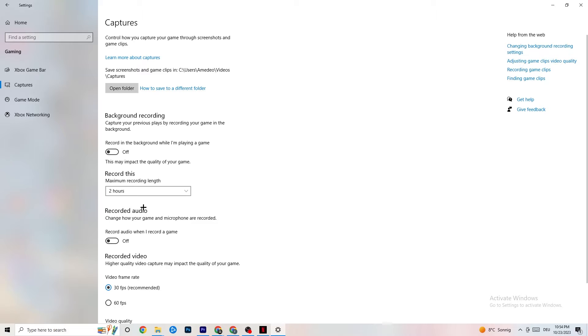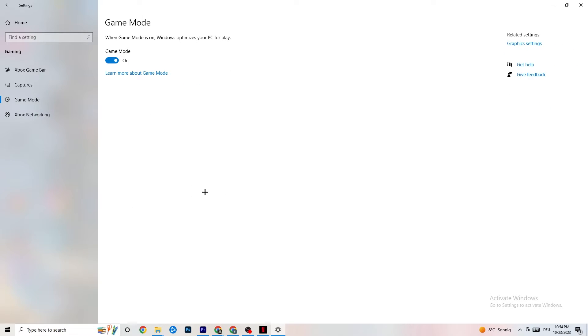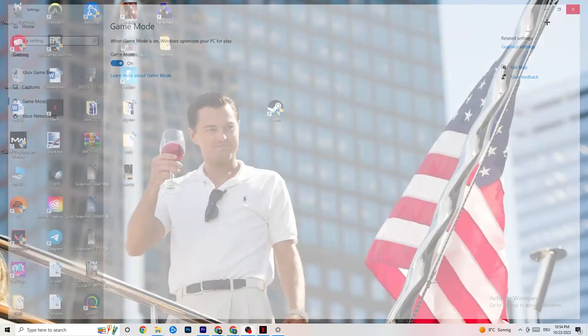Next, click on Game Mode. This one is tricky — I can't generalize whether to turn it on or off; it's different for every PC. Just try it on and off and see which runs better on your device. Once you're done with that, close Settings.